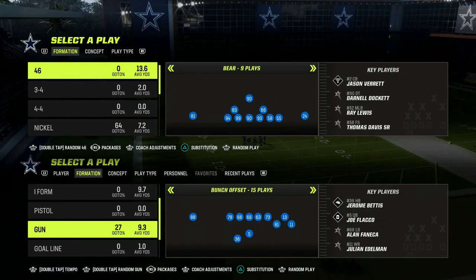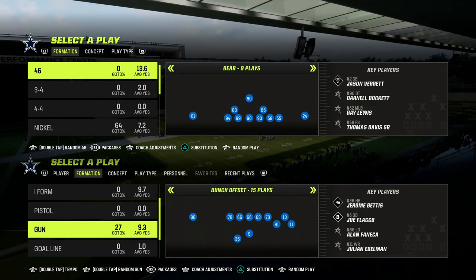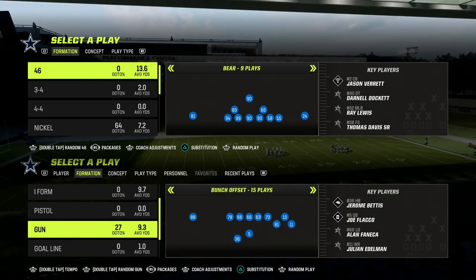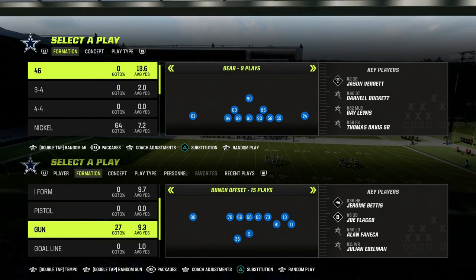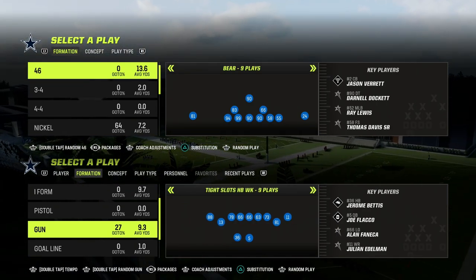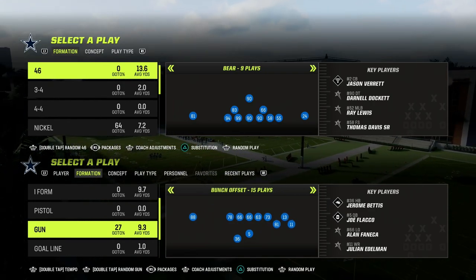In this video, I'm going to be showing you how to run the Tight Slots Halfback Weak in the Cincinnati Bengals Offensive Playbook in Madden 23. If you want to get my entire e-book on this formation, the link is going to be in the description. You can join the Patreon for just $10, and it'll get you access to all of our Madden 23 Offensive and Defensive e-books.